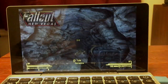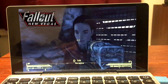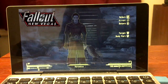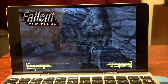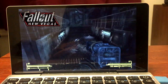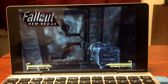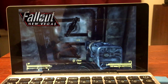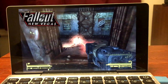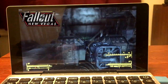Next, continuing with Fallout, we've got Fallout: New Vegas. This is inside Vault 11 with Veronica. We're getting about 20 to 25 FPS — it does jump up to around 30 occasionally, but really stays around 20 to 25. These are modded textures, so vanilla might be a little better, but just know it's not nearly as smooth as Skyrim and Fallout 3.